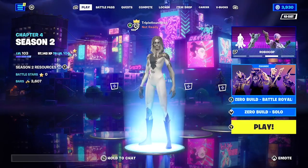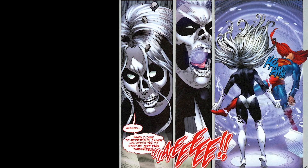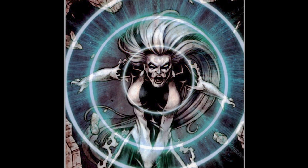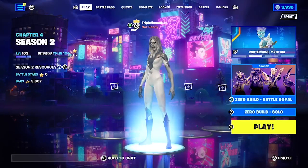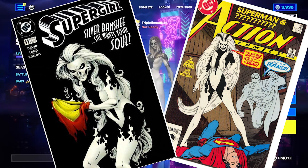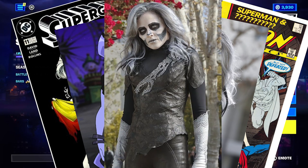Silver Banshee is a DC villain whose primary power is a death scream or death wail — she basically kills people by screaming at them. She appears not only in DC comic books, but also in other media like cartoons and even in live action form in the CW Supergirl television show.